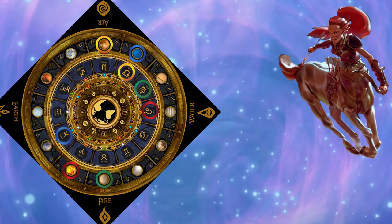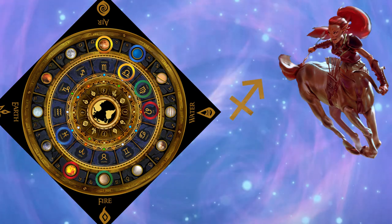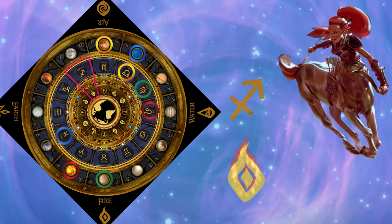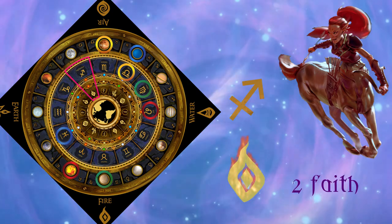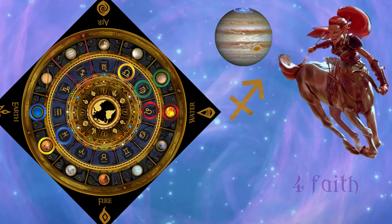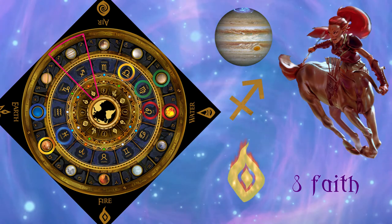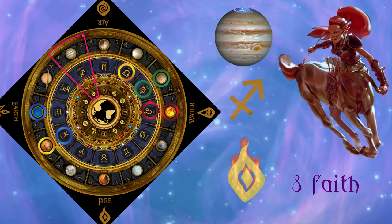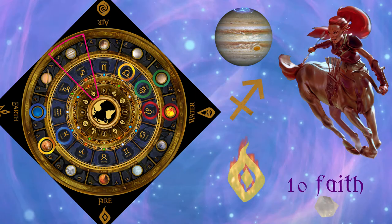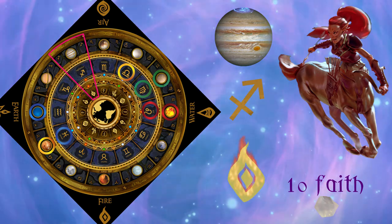We must understand board alignments because these earn faith and are essential for earning star crystals. Using Sagittarius as our example — her planet is Jupiter and her element is Fire — a partial alignment of your sign with your element earns 2 faith. Aligning your planet with your sign earns 4 faith. Aligning your planet, sign and element earns 8 faith. This is called a perfect alignment, and instead of collecting faith, the player can buy a star crystal for 10 faith. Three star crystals wins the game, so this is the recommended action.